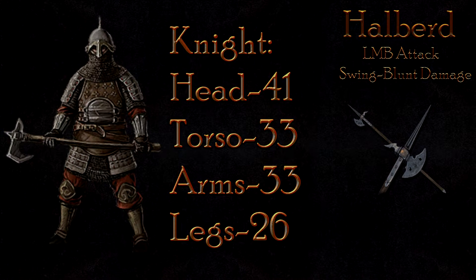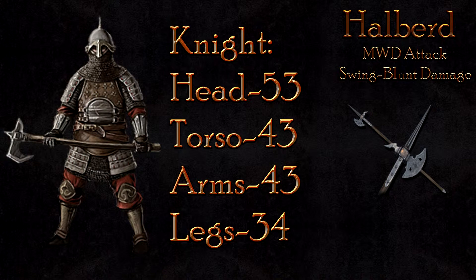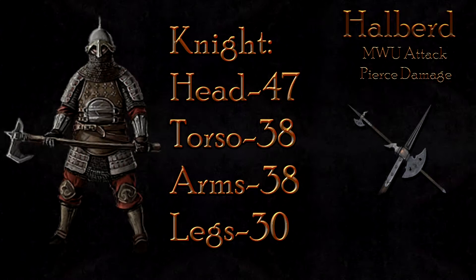The Knight class is a strong one. The LMB deals 41 damage to the head, 33 to the body, and 26 to the legs, making the Knight not easily taken down. The Maul Down attack suffers similarly, at 53 damage to the head, 43 to the body, and 34 to the legs — the Knight will fall in 2 hits to the head, or 3 hits otherwise.